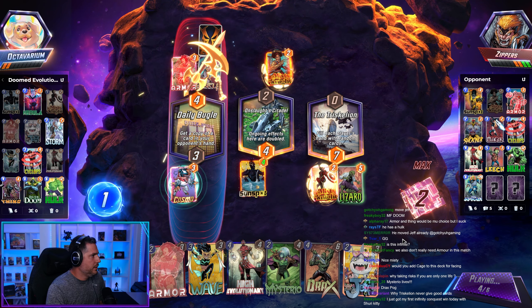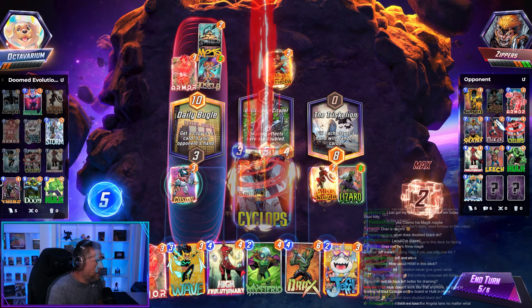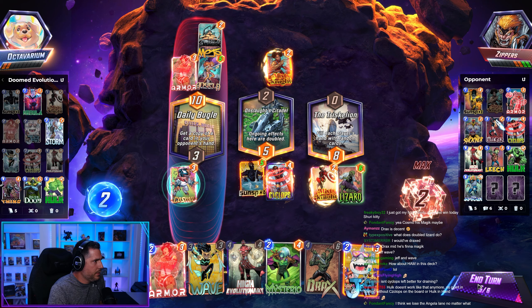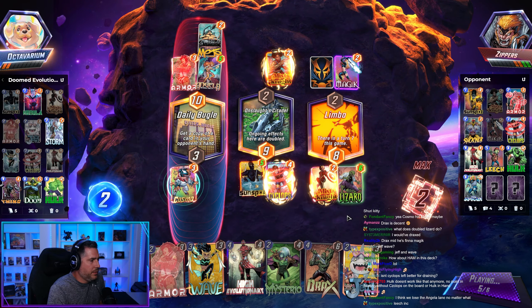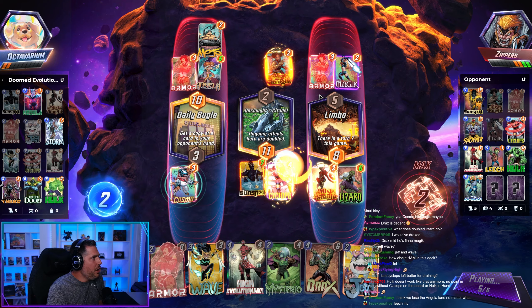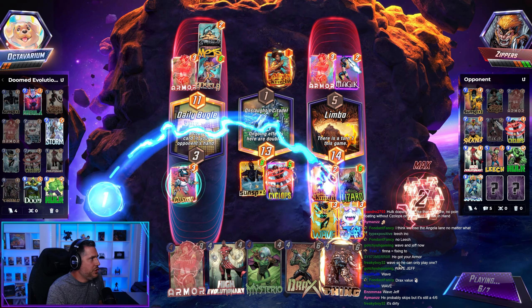We're getting the plus-one Misty Knight too. He plays Magic — you guys called Magic, you definitely called Magic. How many friggin' armors are there? Man loves armor. Alright — Wave, Jeff. Nice skip. The big skip gets his cheeks clapped. We get the Sunspot. Now he's in trouble there.